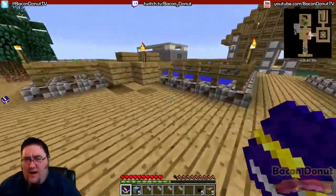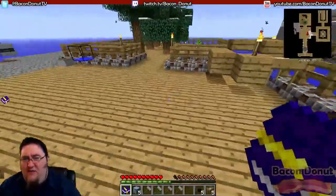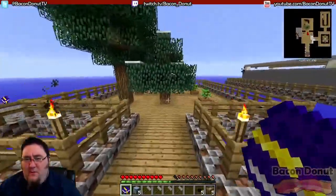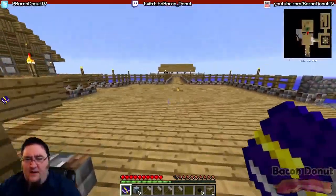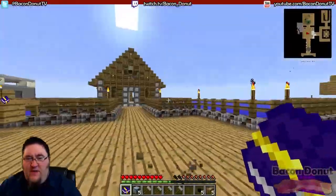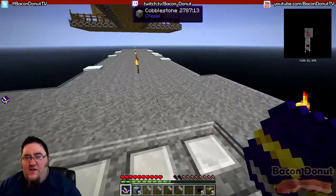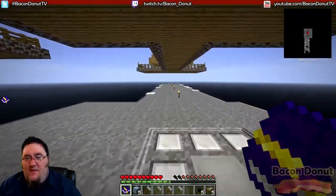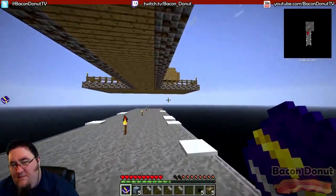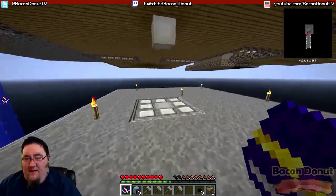Before we get to that, let me show you how I've reorganized some things. I moved the tree farm because the trees were in the way — I was feeling cramped. I built a little platform on this side and put the trees over there. I also moved the elevator so it's central, extended the platform, and this area goes underneath the mob farm where we'll make a different farm in a future video.